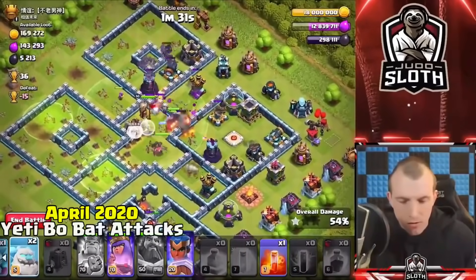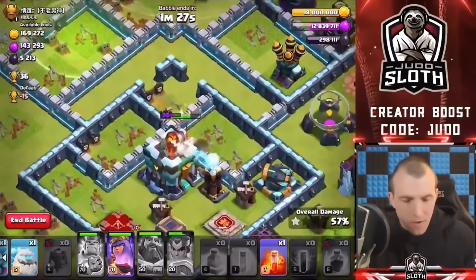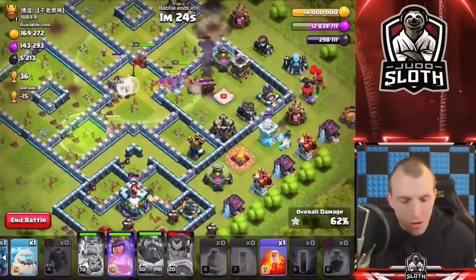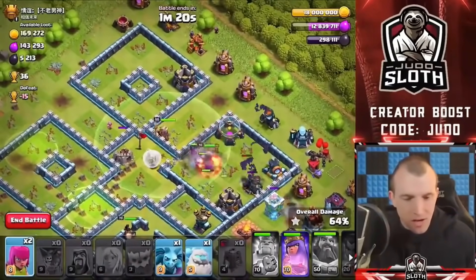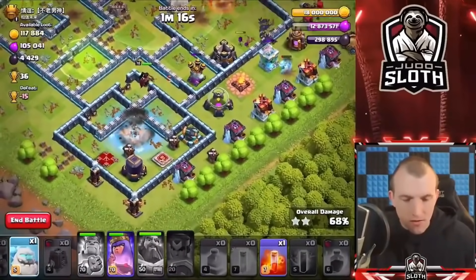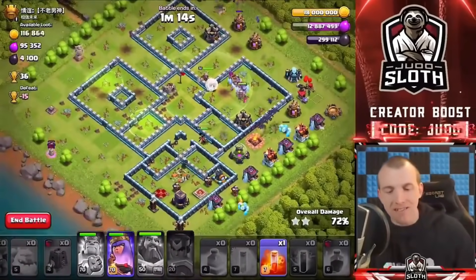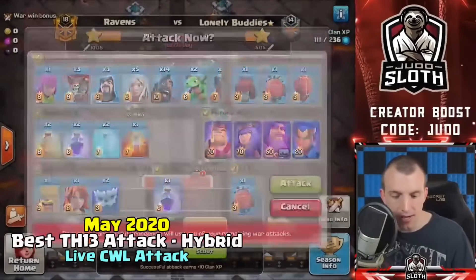We can try and use the ice golem on the outside here. Royal Champ's ability — Royal Champ is down there beasting the town hall, look at that. It's not looking too bad; we could run out of time here. Let's get our cleanup into the top area. We can use the ice golem down to the bottom, our queen is down there as well, wiping things out. Fingers crossed we can get this one done.